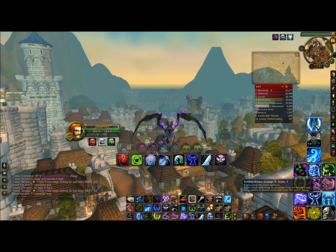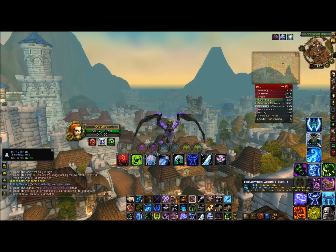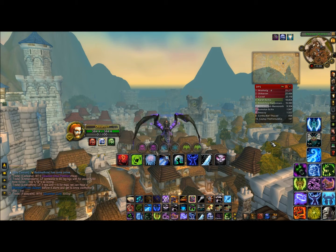Scroll up is Frost Strike to dump my runic power. Middle button is Unholy Blight — often when I'm scrolling up or down I'll accidentally hit that button, but it benefits me because it keeps Unholy Blight up constantly. Since the button is often pushed accidentally, I don't want to use any of my runes on accident — I want to keep my rune management tight.